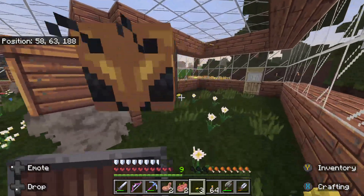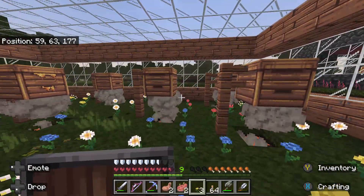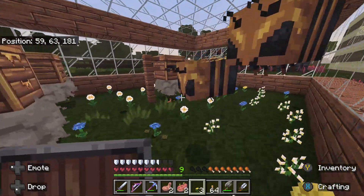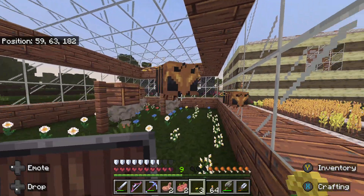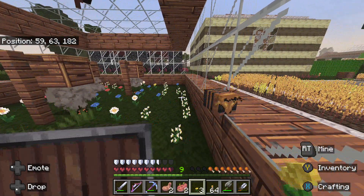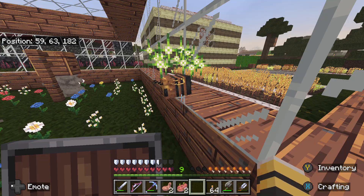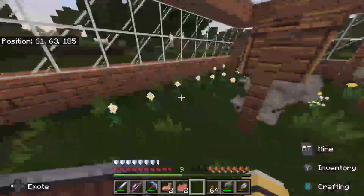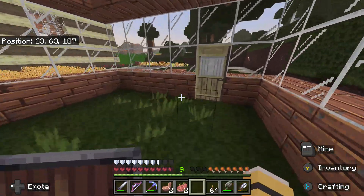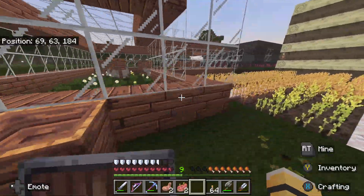I think three bees can live in a beehive, so we have one, two, three, four, five, seven — we have enough for like 21 bees. That's a baby bee right there. So that's how you make them breed: if you want to breed them, you feed them flowers, just like you feed your pets or anything else, and it will let the bees breed.